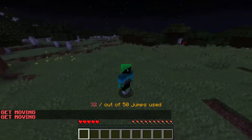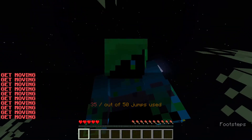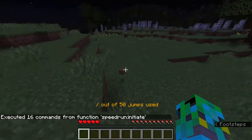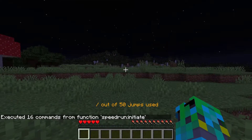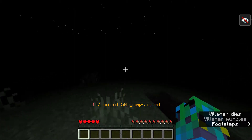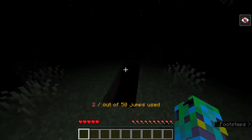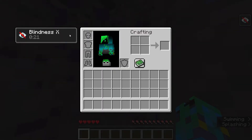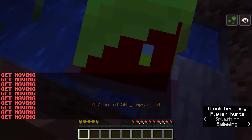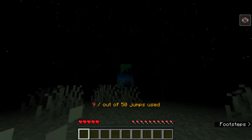Let's move on to a few other features that need to be triggered in a different way. The next feature uses villagers. Basically, if you get close to villagers, you get blindness and the villager dies. You heard him die, you can see his particles. You get blindness for 30 seconds. So if you get close to a village, you will get blindness and you know you're next to a village.